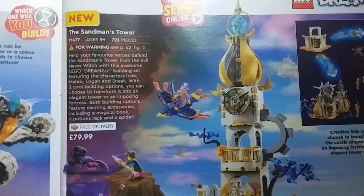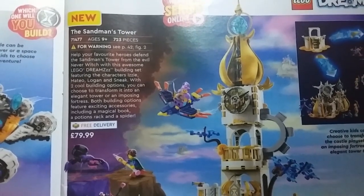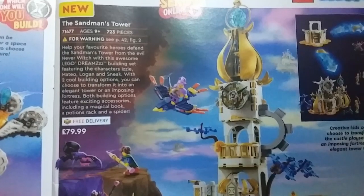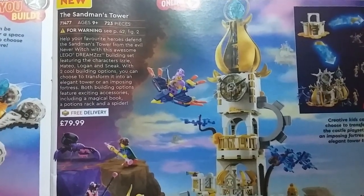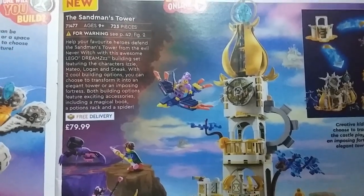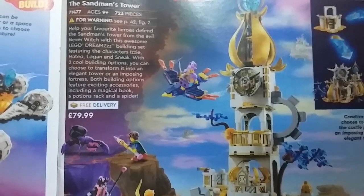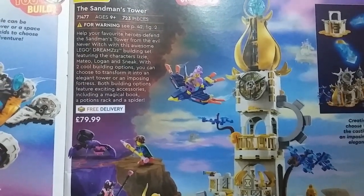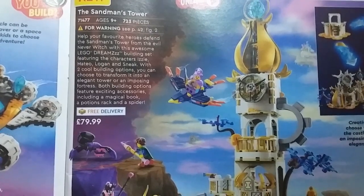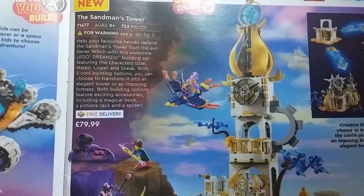The catalog description reads: help your favorite heroes defend the Sandman's Tower from the evil Nether Witch with this awesome Lego Dreams building set. Featuring the characters Izzy, Mateo, Logan and Sneak. With two cool building options you can choose to transform it into an elegant tower or an imposing fortress. Both building options feature exciting accessories including a magical book, a potions rack and a spider.